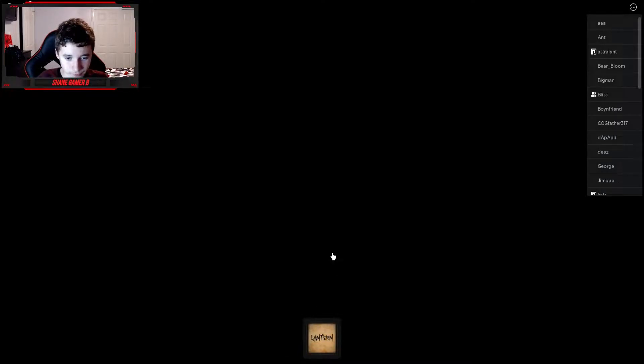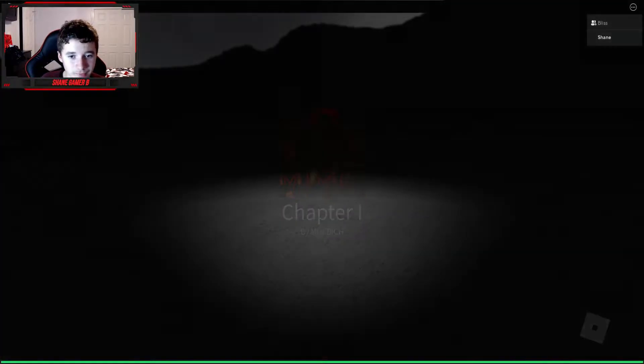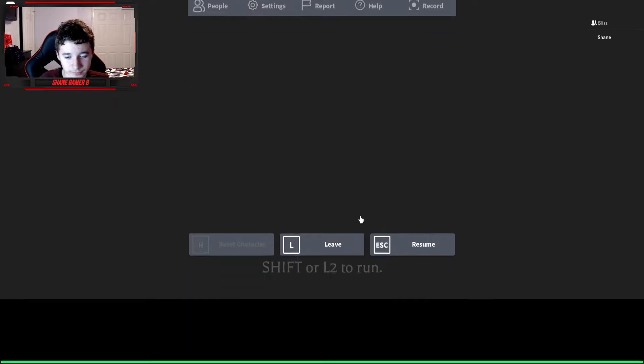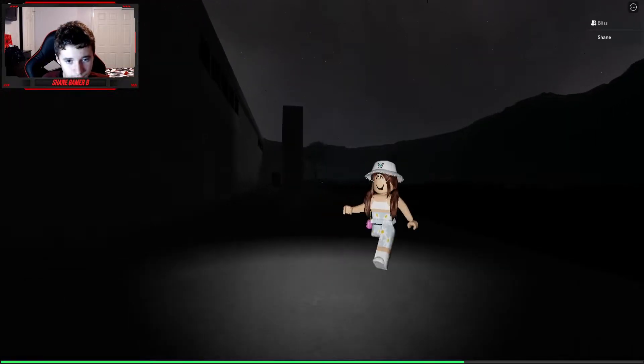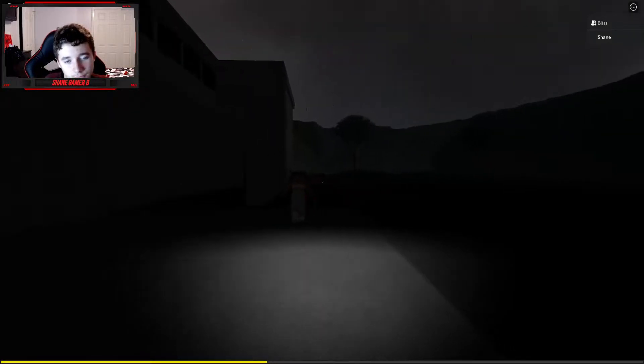Okay, it's loading. All right, here we are. Chapter 1. Shift or L2 to run. Game contains flashing lights and jump scares. Let's go. I know Chapter 1's easy, but this is just how you complete it.